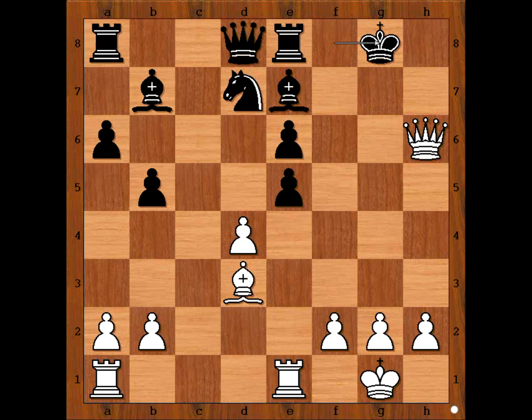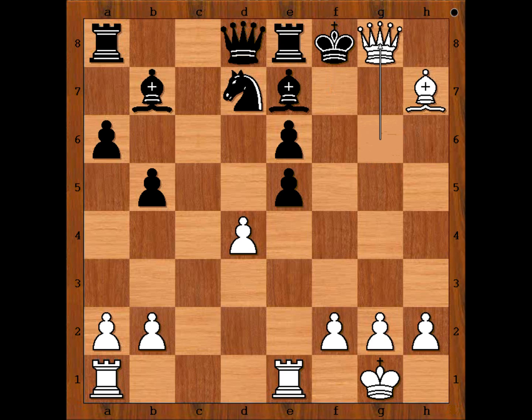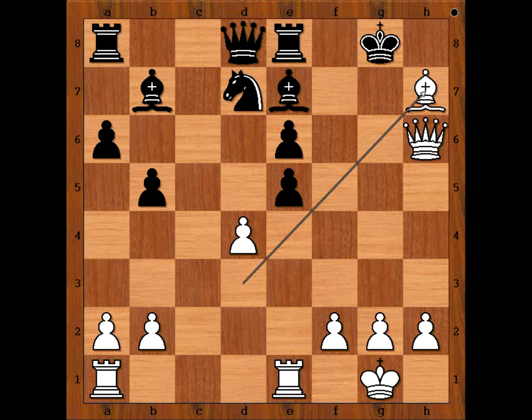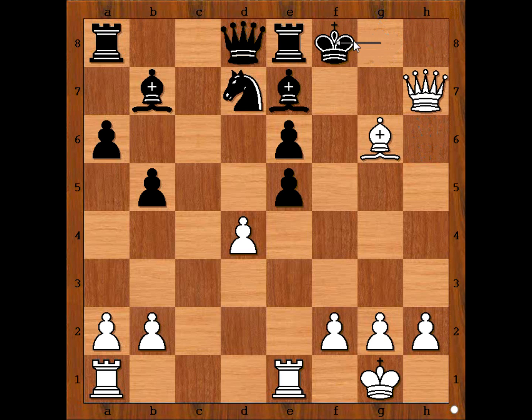What would you do if you had white pieces? Bishop to h7 check — black resigned. If, for example, king to f7, then queen to g6 check, and after king to f8, queen to g8, checkmate. What else? If king goes to h8, then we have a standard checkmate with discovered check, and after king to g8, checkmate. Check, and after king to f8, queen to f7, checkmate.